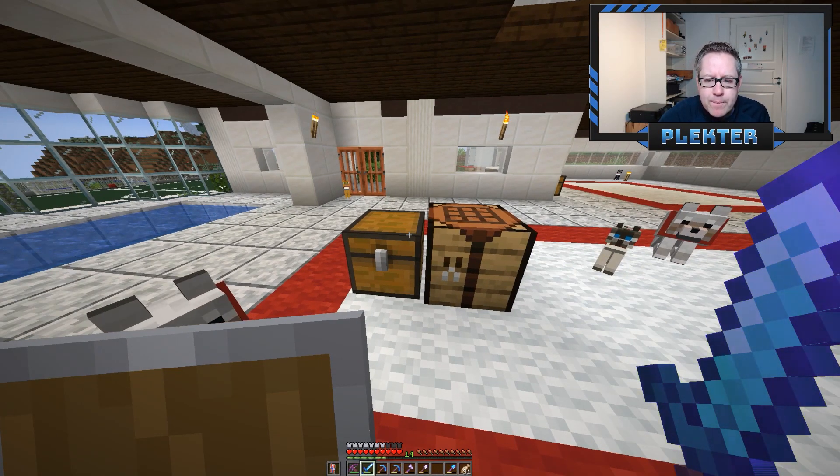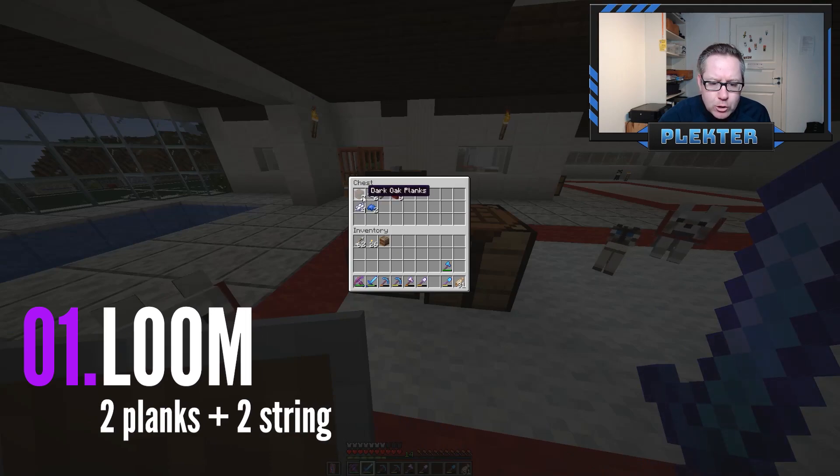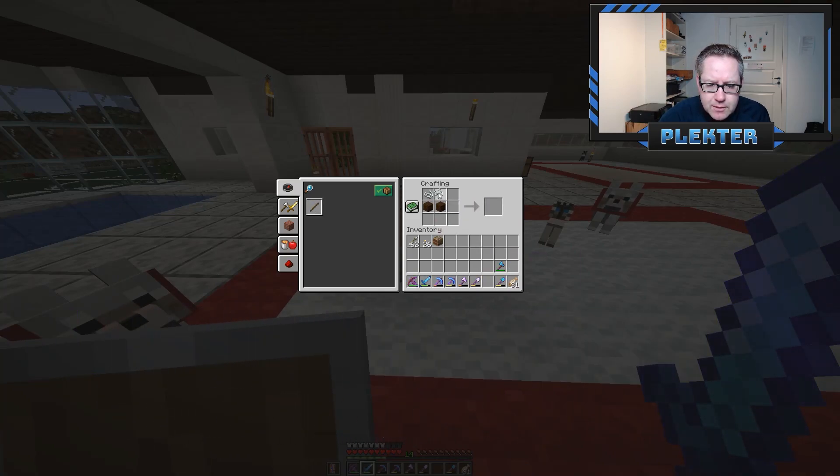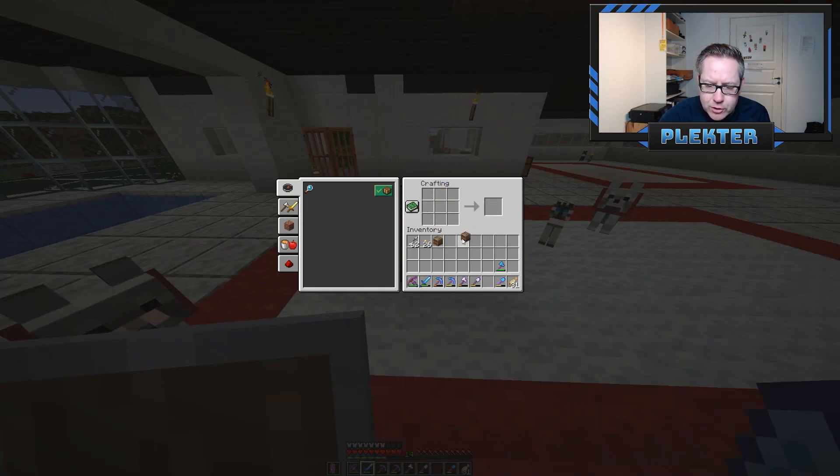Step number one: build a loom. Take two planks — doesn't matter which ones — and two strings. Put them together like this and you have your loom.